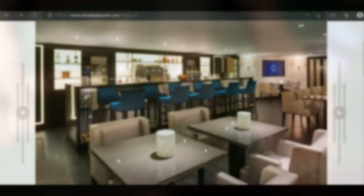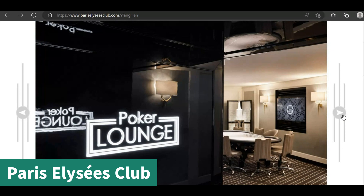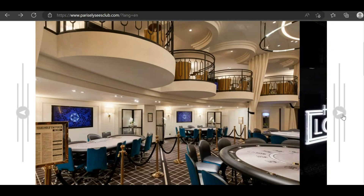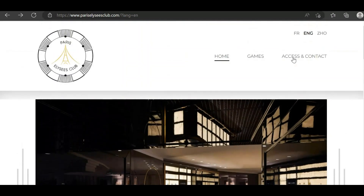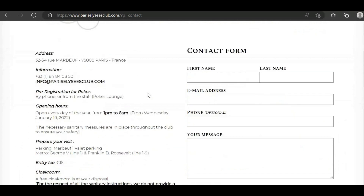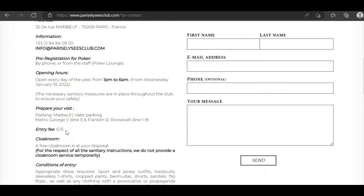The next casino is Paris Illies Club, which I wasn't able to go to due to lack of time. It looks like it has a nice room, but the main reason I didn't go is because of the entry fee — there's an entry fee of about 15 euros.